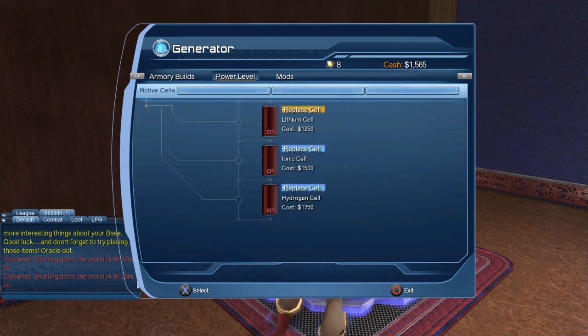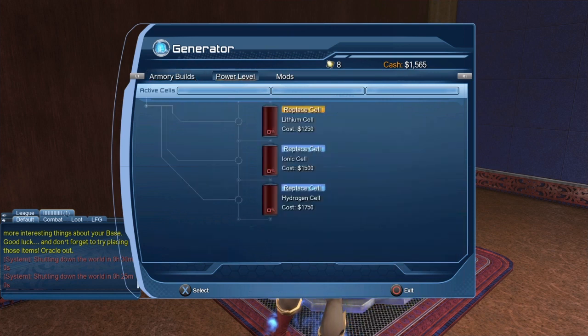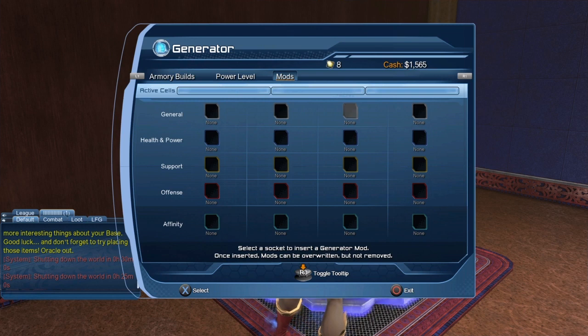Here we have the generator — this is where you can come to set your various armory builds, which will make more sense once you do get armories. You can also replace the cells from here. Here you can put the various mods: the general mods are for the teleporter — mods you get in the game that allow you to teleport to various locations. For support mods you'll have to choose either Dominance, Restoration, or Vitalization, and for the offense mod you'll choose between Precision and Might.